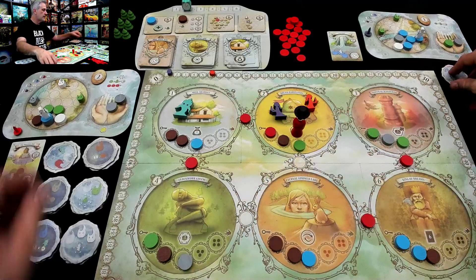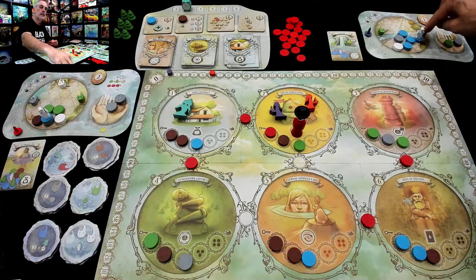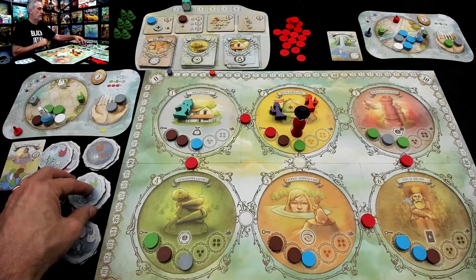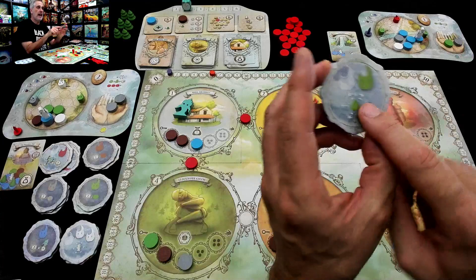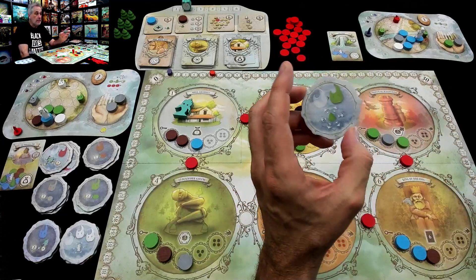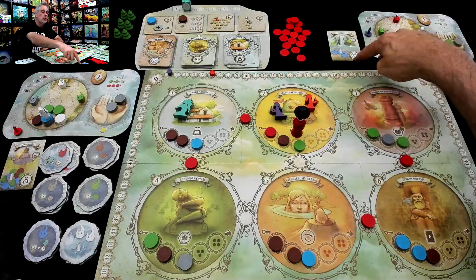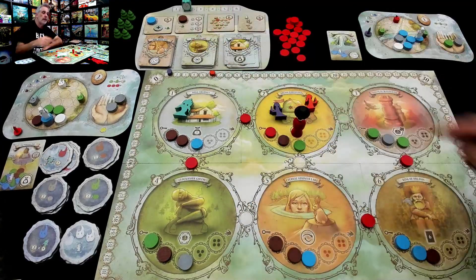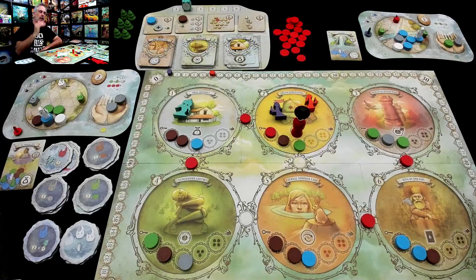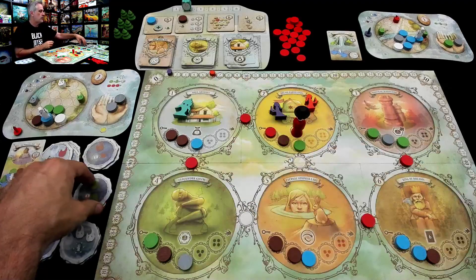Instead of that, say Jen had put a Green Wisp over there — then she would have rescued this Green Wisp and gotten this power, which is: once a round, move a tree. And that may not sound like much, but in the regular game you can't move trees. Often you need multiple trees for the higher-level dreams, and it's really painful — I've got a tree on water, I need a tree on rock. You can move trees now. That's huge.